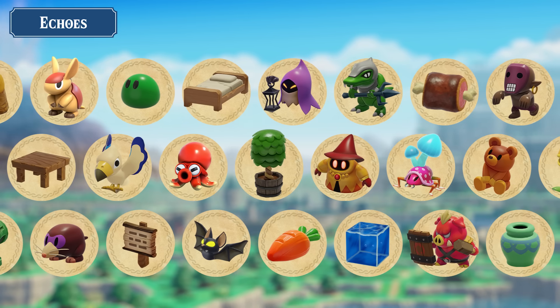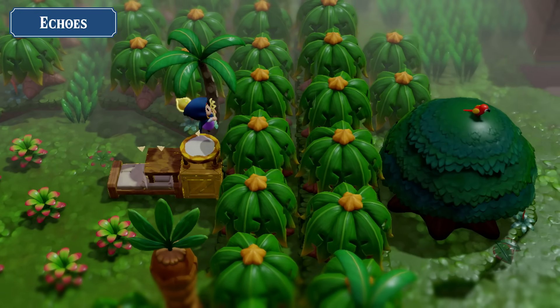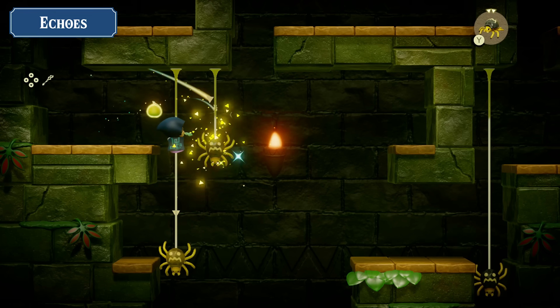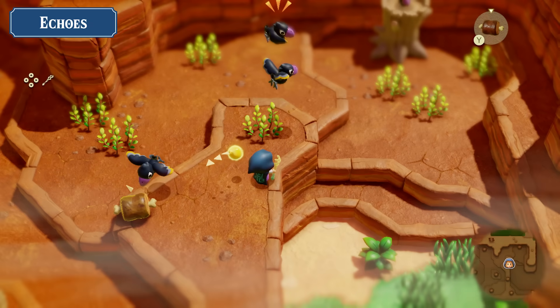Or create Echoes of monsters that'll fight by your side. There's a wide range of Echoes and a variety of ways you can put them to use, from finding imaginative paths forward to fighting your way across the land of Hyrule.